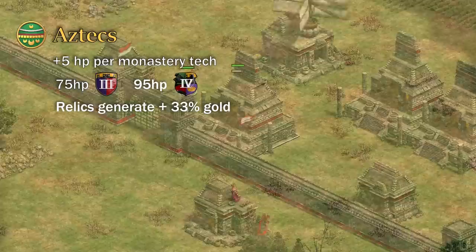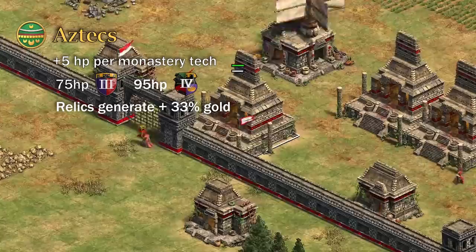Aztecs also get another bonus to encourage monk play: their relics generate 33% more gold, meaning 3 Aztec relics is equivalent to 4 standard relics. This works very well for them, as American civs lack the scout cavalry line and are more reliant on gold in the late game.